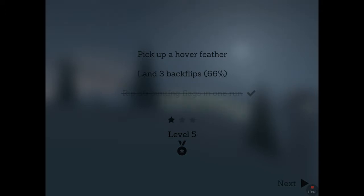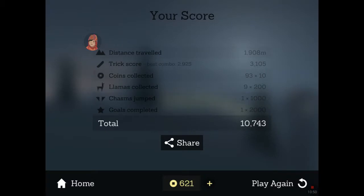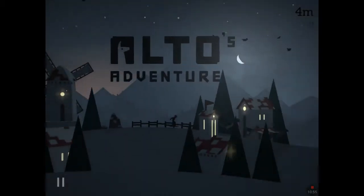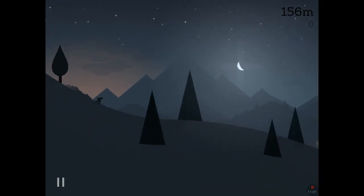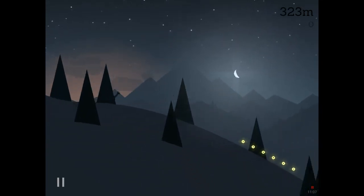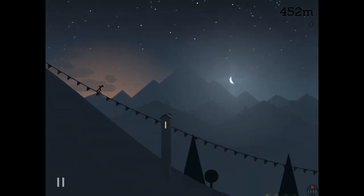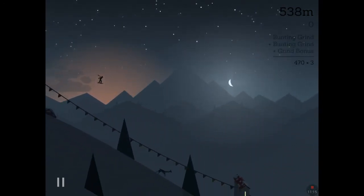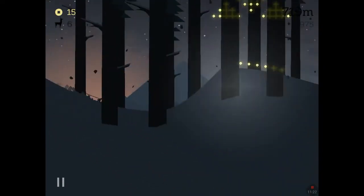We got a coin magnet — oh, I didn't see the rock. We got the bunting flags, we just need to land one more backflip. That advert is not appropriate. Let's try again — just gonna land one backflip and get the hover feather and we should be good for the next level. Jump, jump and collect the llama — that's how you do it, you jump and collect the llamas. That was a good bunting and got us some lovely points.